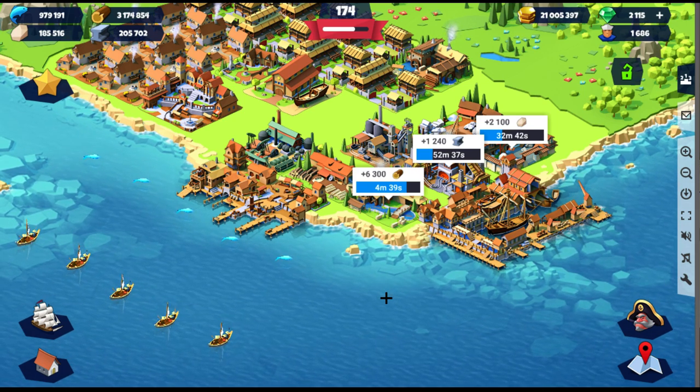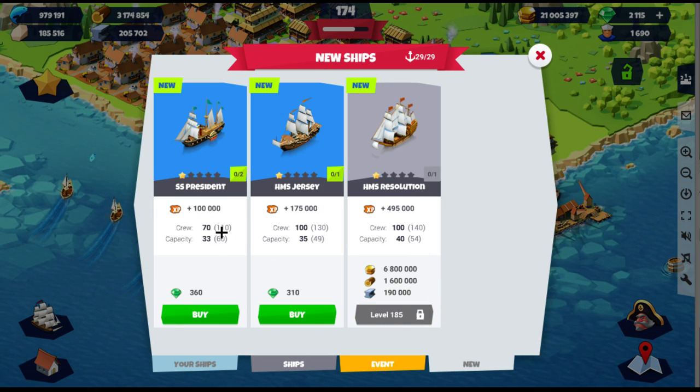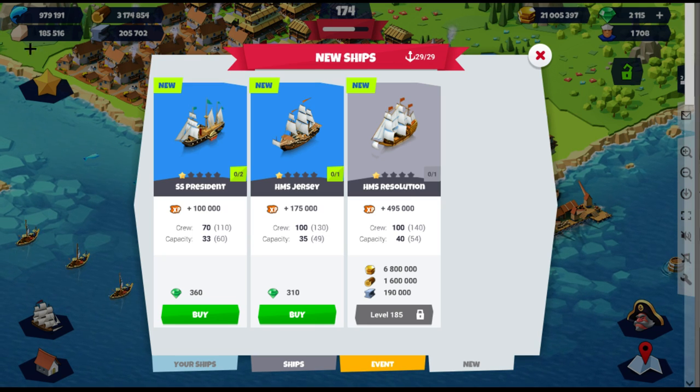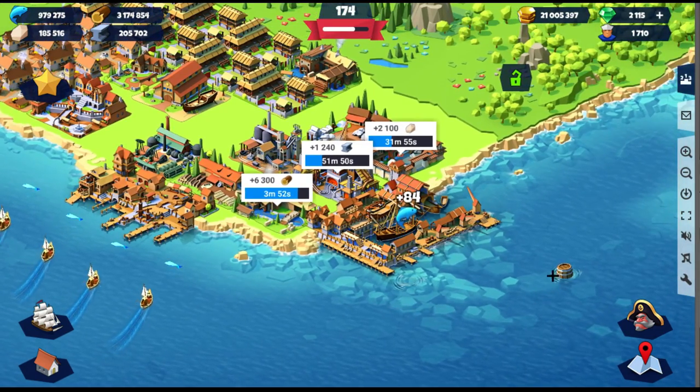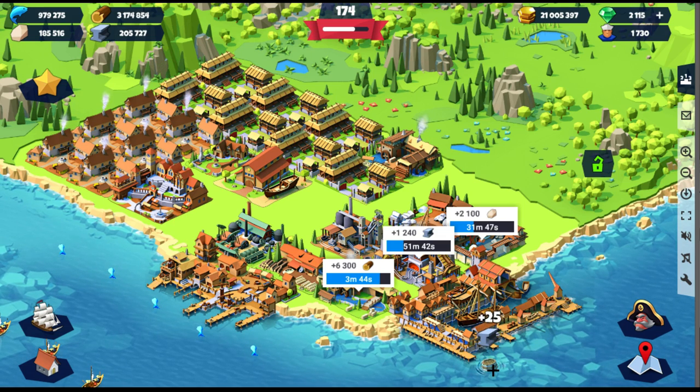Let's look at the new ships: 110 maximum crew, not really interesting; 130, okay; 140 — it seems like they always stop at 140. On the loading screen of Seaport there are higher-tier ships that aren't built with wood, so I think those ships will have 140-plus crew requirements. That's part of the reason I don't want to upgrade all my ships — at some point they're going to release those higher tiers, and I need to save resources. It could be three months away, six months, or even a year.